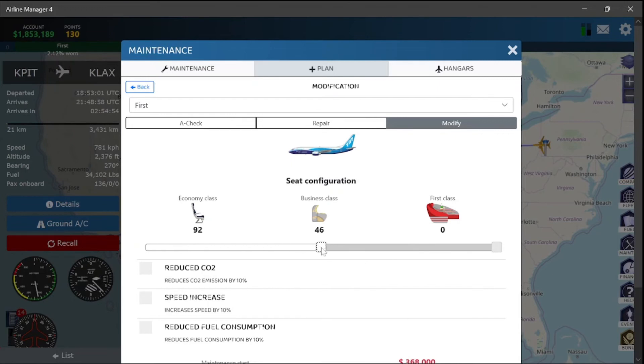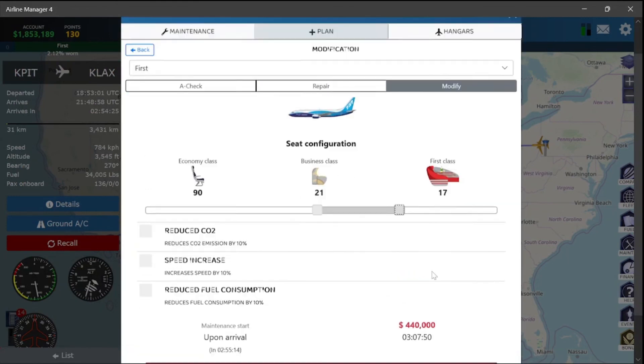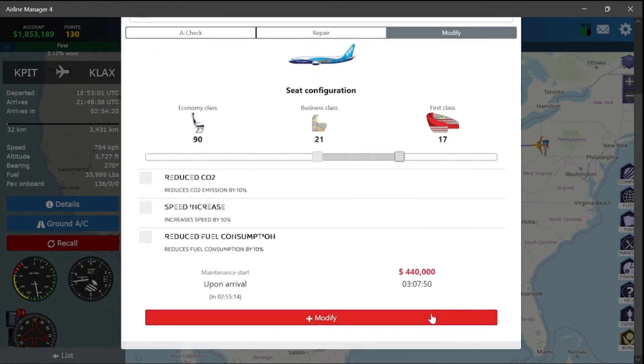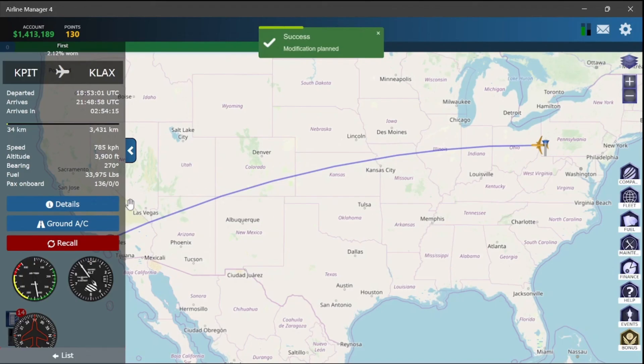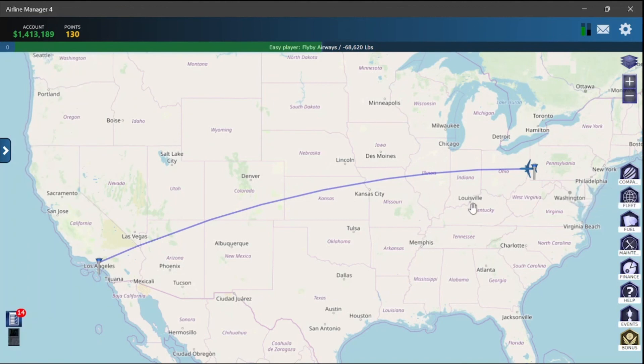With 184 seats I'm going to adjust the configuration — let's say 15 first class. More first class is better. It costs $440,000 to modify, which is very costly, but I'm going to set up the modification so after the plane comes to base it will be modified automatically. I'm also going to be ordering another plane at 140% load. The next episode will start with ordering a plane, setting up marketing, and all this stuff — so stick around on the Fly By Airways channel.